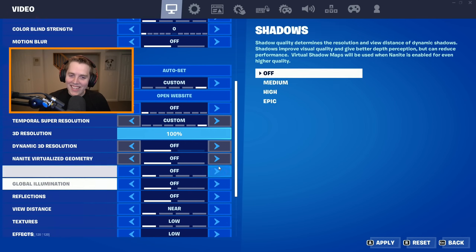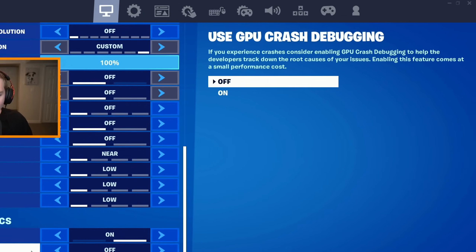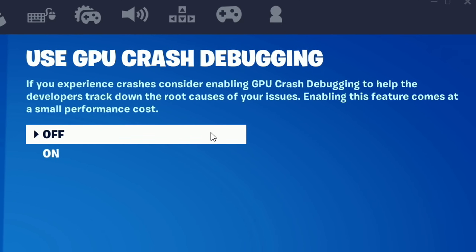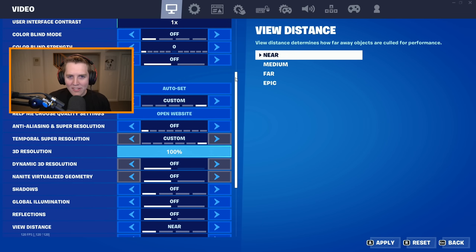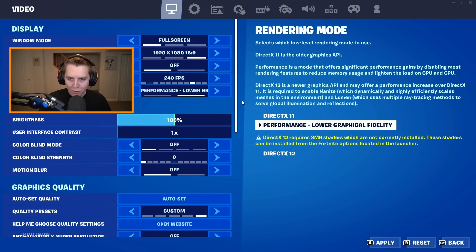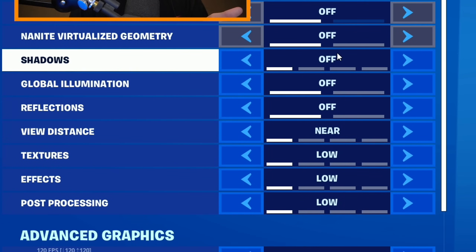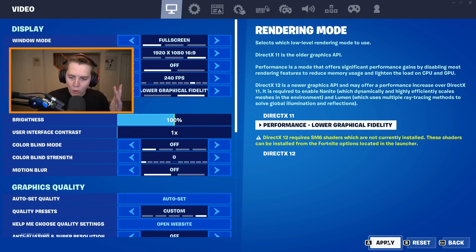Copy these settings exactly — they're going to get you the best FPS and the lowest amount of input delay. After configuring everything in DX11, change back to Performance Mode — it's the best rendering mode and the best setting option. We just had to come to DX11 to turn all these off because they're not available in Performance Mode. Hit apply, let it restart, and now we'll be running on Performance Mode with fully optimized settings.